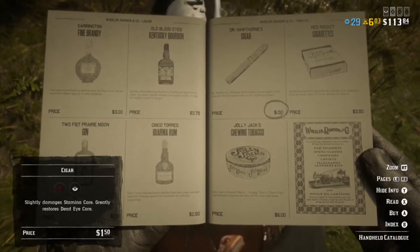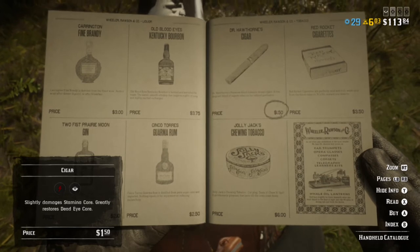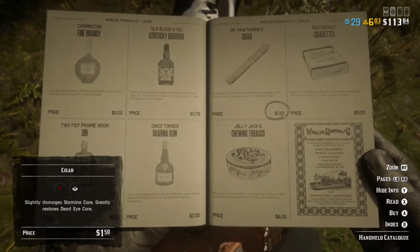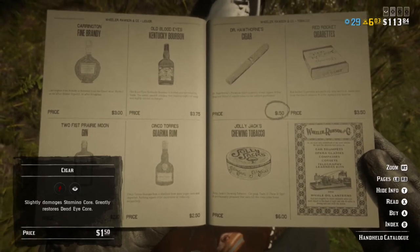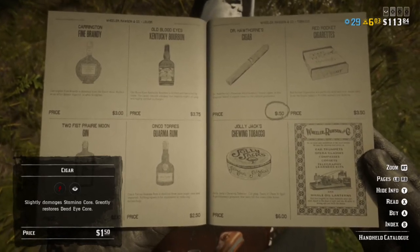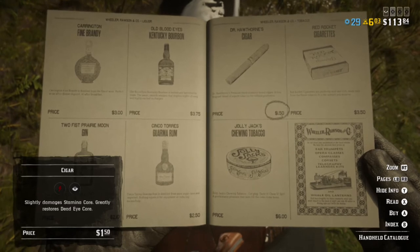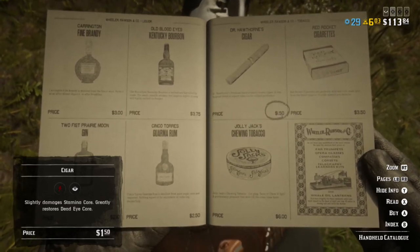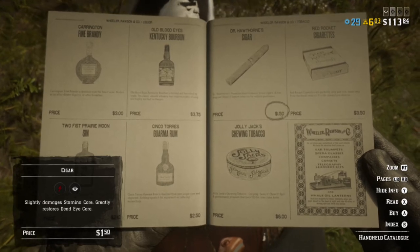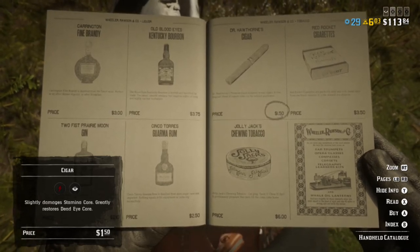Twitch Prime members get 5 gold bars off of the Butcher Table, 40% off of Stable Stalls, 40% off of a Shotgun, 50 Incendiary Buckshot Slugs, 60,000 Traitor XP, and 40% off of a Horse.